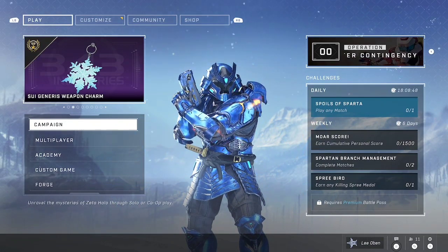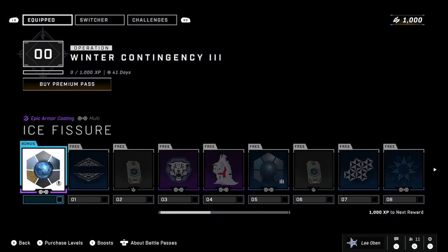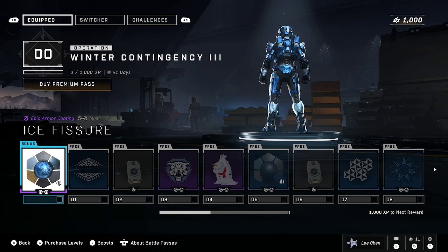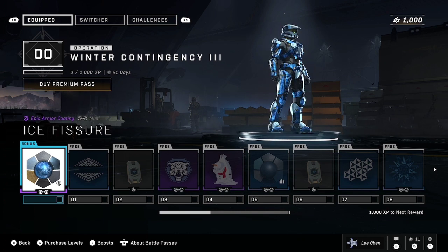The Sui Generis weapon charm - it's a snowflake. That looks good. Let's look through the battle pass here. Ice Fissure looks really good. Dang it, I don't want to spend my coins on that because then I won't be able to afford the next battle pass. Well played, well played.